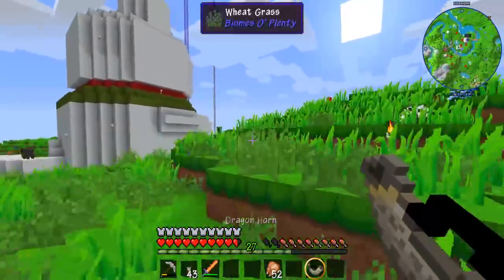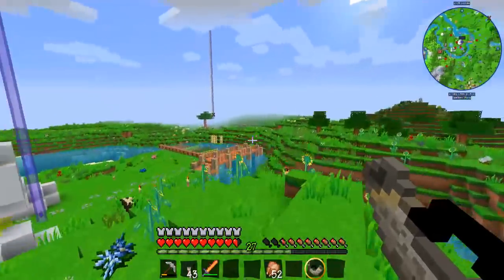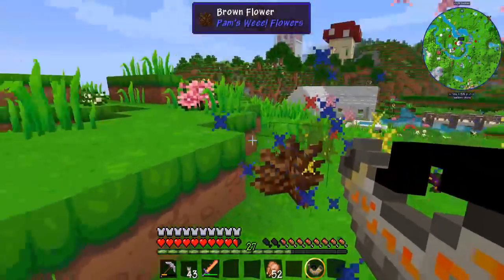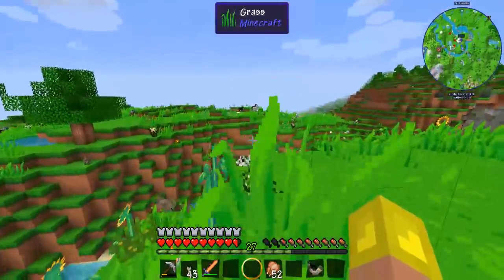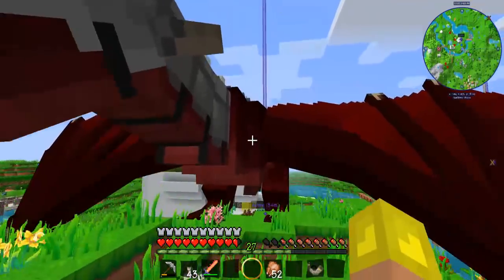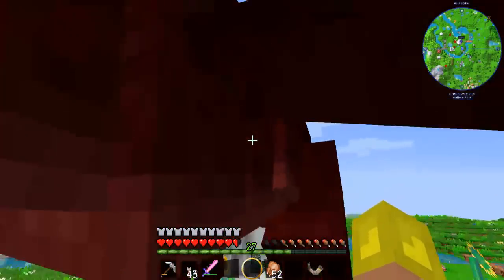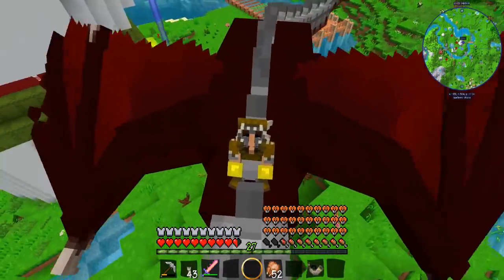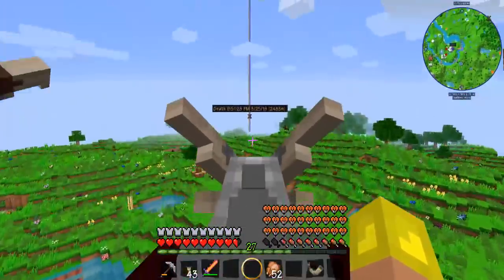Currently my dragon is inside of the dragon horn, which is useful because I need to go to Scott's to use his Aether portal. So if I get my dragon out, you can see just how big he is. Here he is — he is ridiculously huge. Look at this boyo, he is massive. So he is staying in the horn just for the time being because it's just too big. I cannot even see him in my camera view.